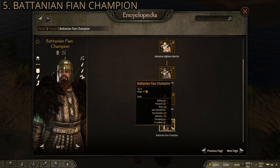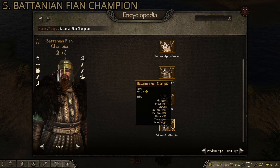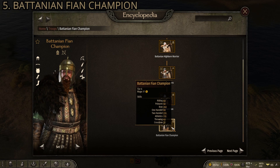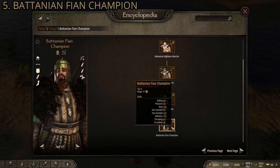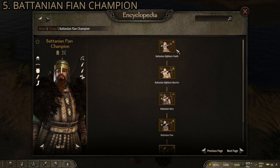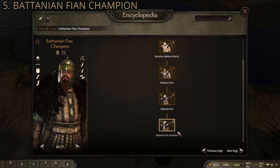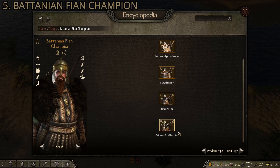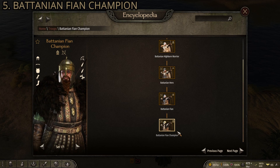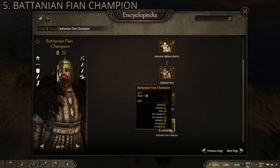Solid units here — really good armor, high skills. You can see athletics of 170 and two-handed of 220, and that comes with a big two-handed sword, plus a bow of 260 and two quivers of arrows. Ridiculously good units. The only downside is you have to find the Batanian Highborn Youth — they're not the basic unit. You actually have to find cities or villages that have them available to recruit, but once you do, they are fantastic troops.